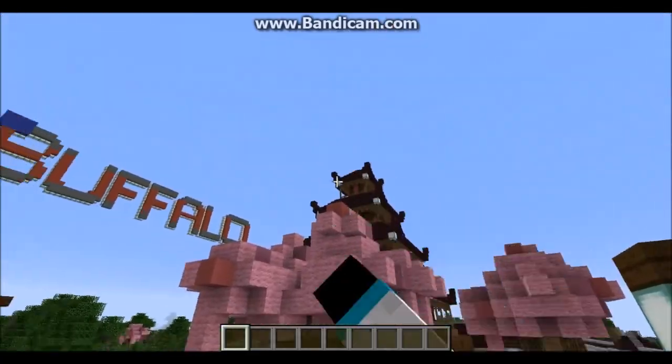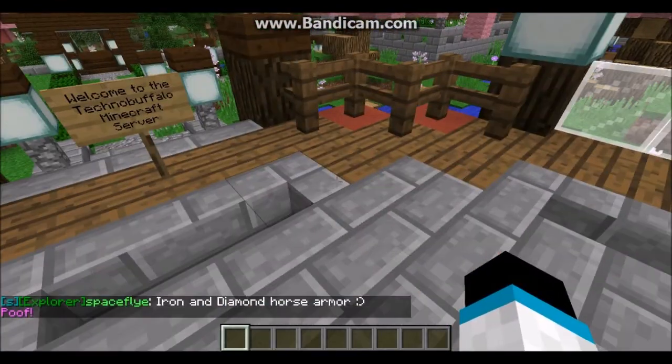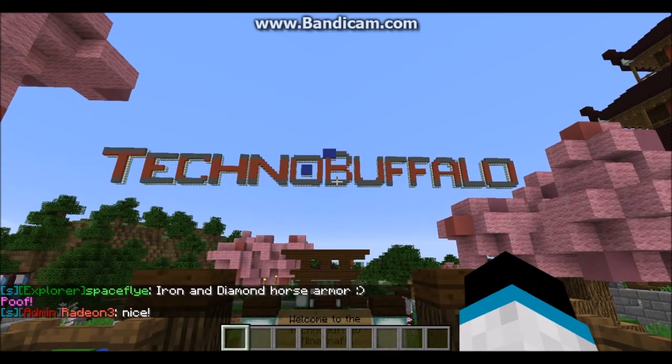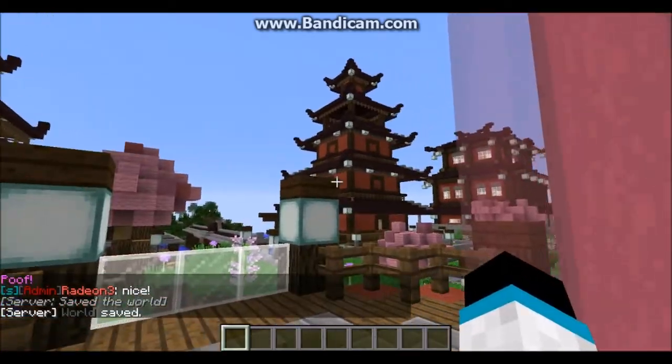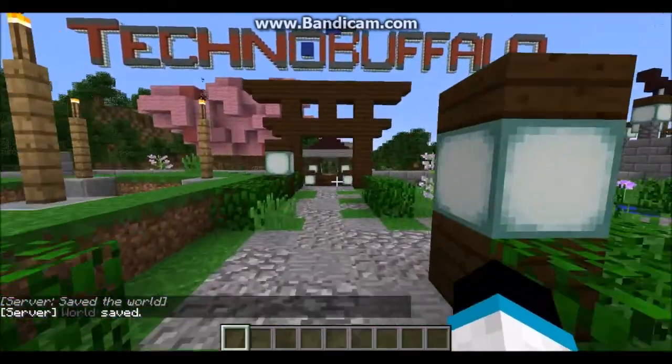The first thing I'll show you is this little spawn platform — you spawn right on that block. Looking at the new logo, I think it looks more modern. We have the red clay to try to match this theme — kind of dark and Japanese style.